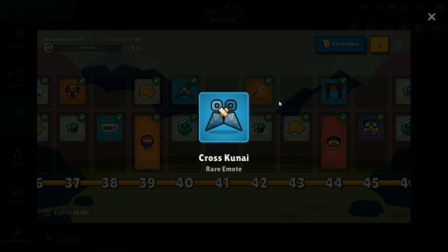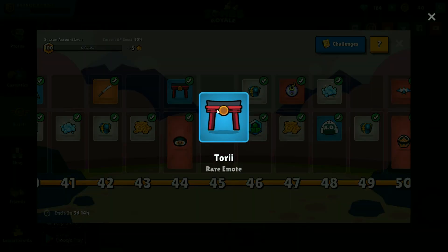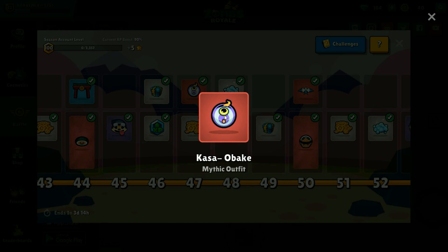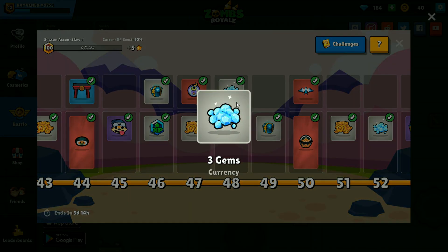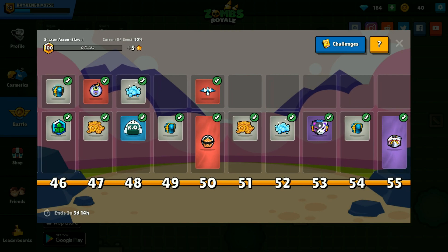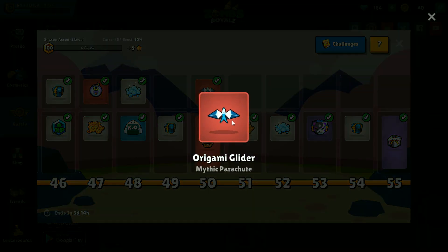More coins and an emote. And this is my favorite weapon — very cool weapon. Another emote, another chest, another outfit, and coins. The final thing you get is at level 50 for the free pass, and you get a glider. And it's a pretty good glider.